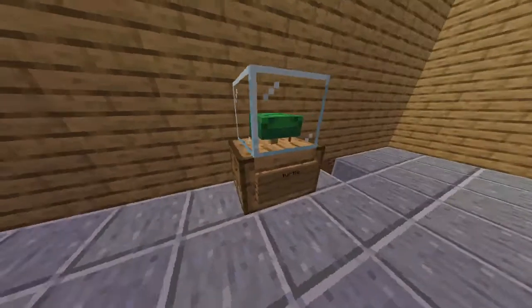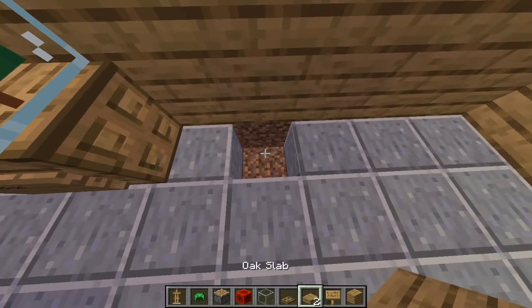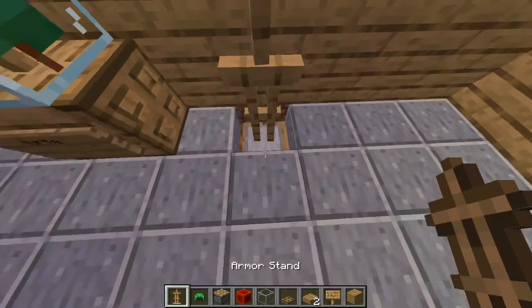Do you want a cool helmet display like this one right here? It's actually pretty easy. So first of all, dig one block down, then place a slab, then an armor stand, and put your helmet on.